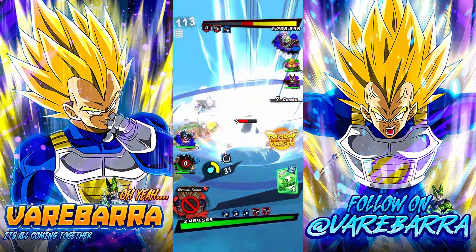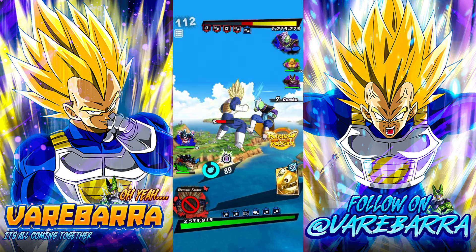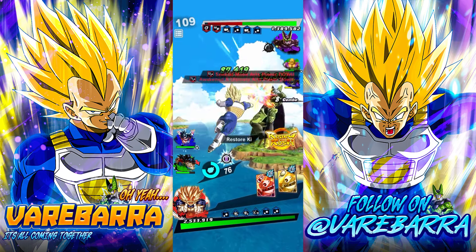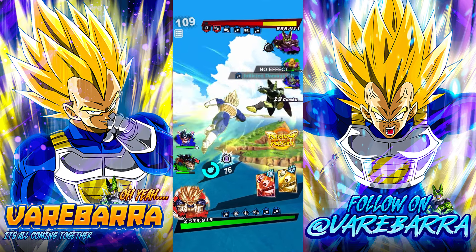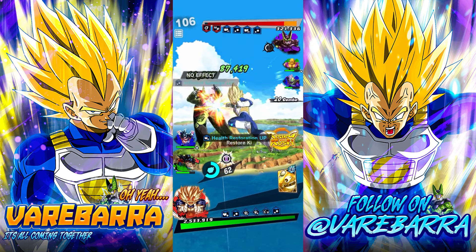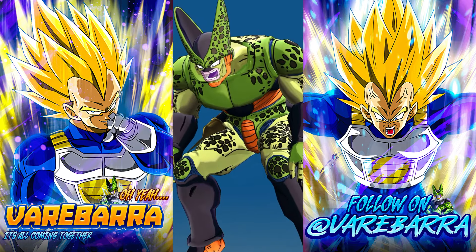I'm gonna give him my gauge, so hopefully he panics. I'll take that — I have cover no now since I got my gauge. Good damage against Cell. Do you switch here? No, you let him die. I wanted to get the cannon off, not gonna lie, but oh well.